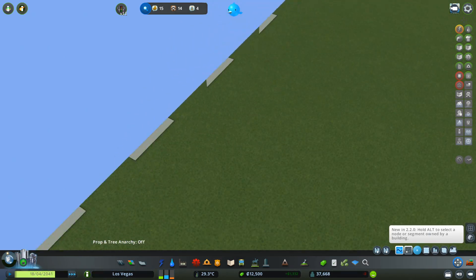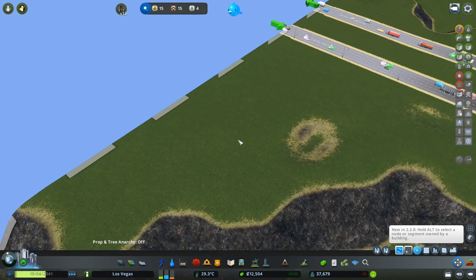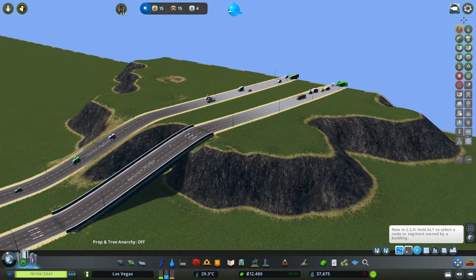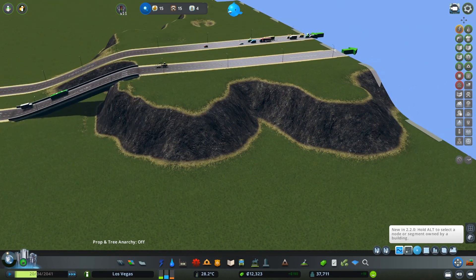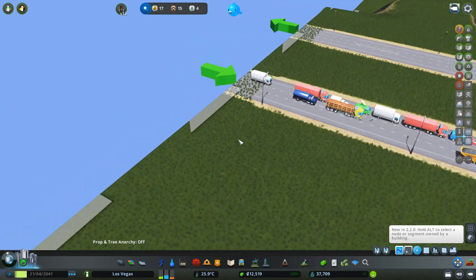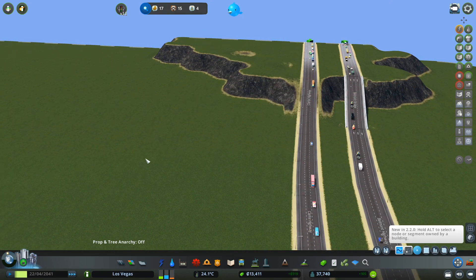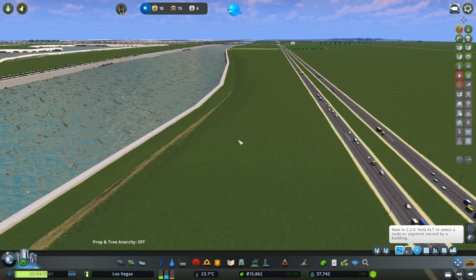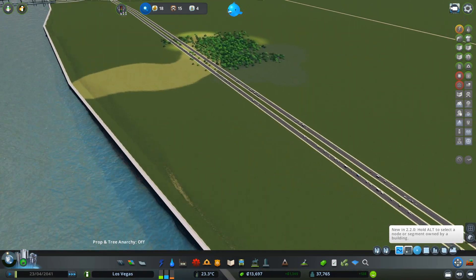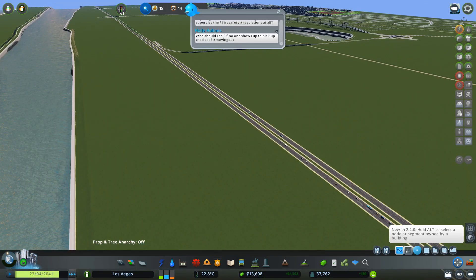I had the same problem with that road, but I think the fix is by doing exactly this — look what I did: I elevated this road and it's working fine right now, there's no problem. I'm going to leave the game to run for a while to show you guys that the problem is solved and the message will not pop up again, and I started playing the game normally again.